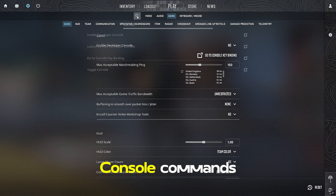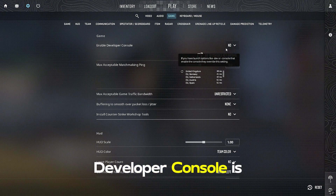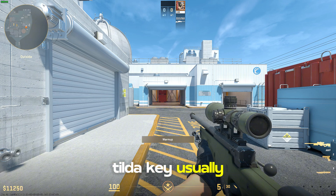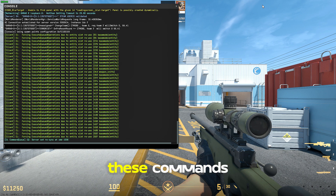Let's move on to some Developer Console commands to further boost performance. Make sure the Developer Console is enabled — go to Settings, Game, Enable Developer Console, and set this to Yes. Then press the tilde key to open the console, and type in these commands one by one.